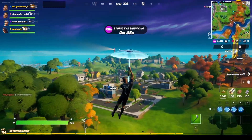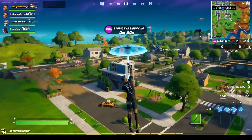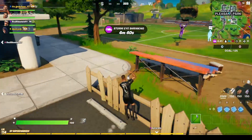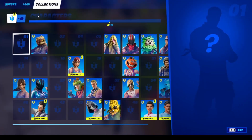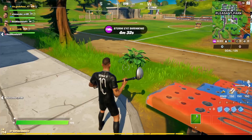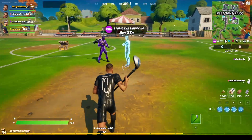I'm going to get this quest done first and then go get the other quest done — getting eliminations. The first quest is distance drop-kicking a soccer ball, so I need to find one and drop-kick it.